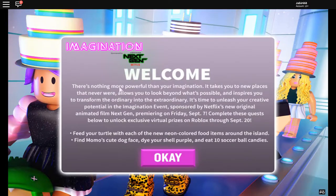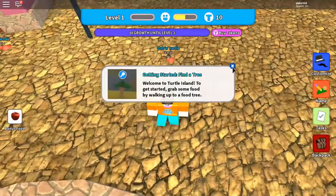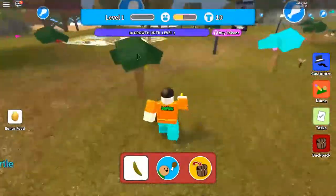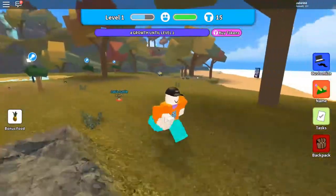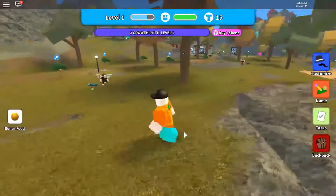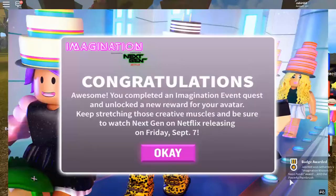You want to click OK. To get the powerful paintbrush, what you want to do is feed your turtle 10 neon foods. By that I mean colorful foods — like a colorful banana. I'll show you what I mean. You guys can see there are neon trees, so you want to get the neon fruit from the neon tree and feed it to your pet. Feed 10 of those and you will get your prize.